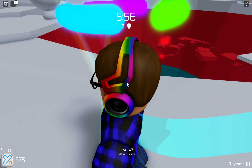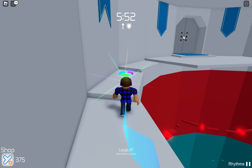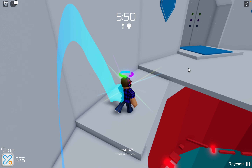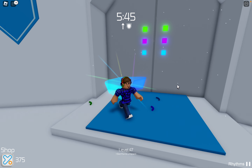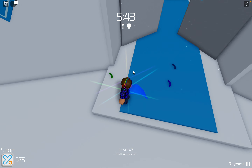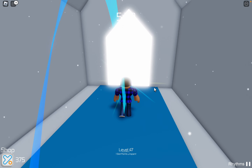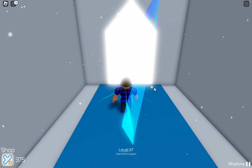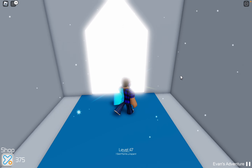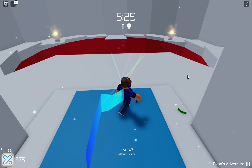Once you've made it, just make your way over to this gate with these six dark squares. You can see they light up when you have all three fragments. Once you touch this gate, you actually get a badge — the RB Battles champion badge.